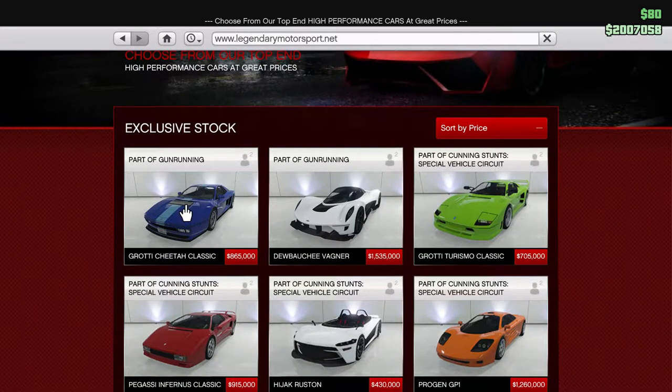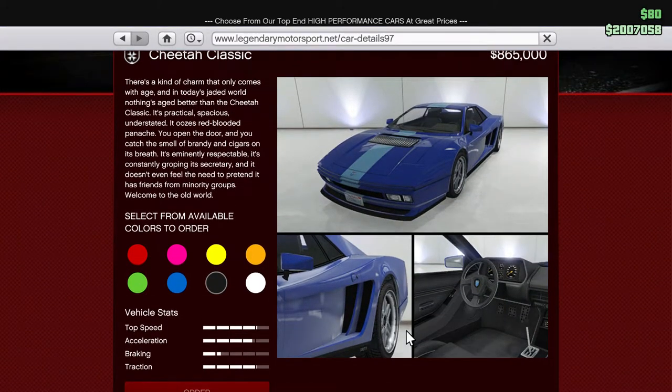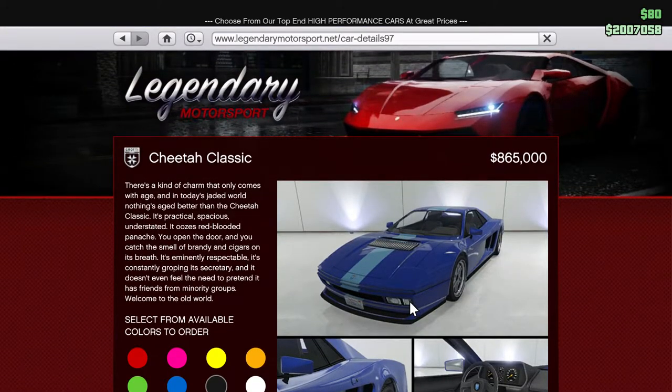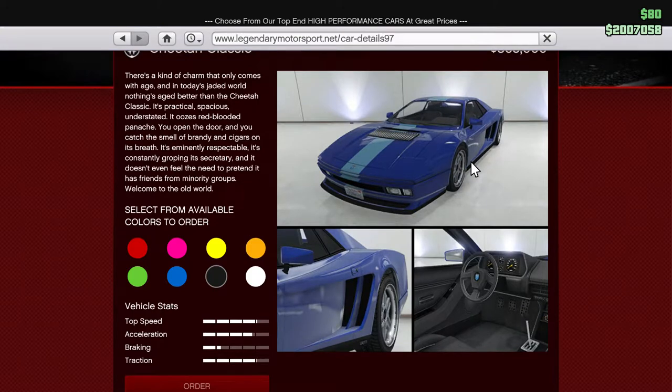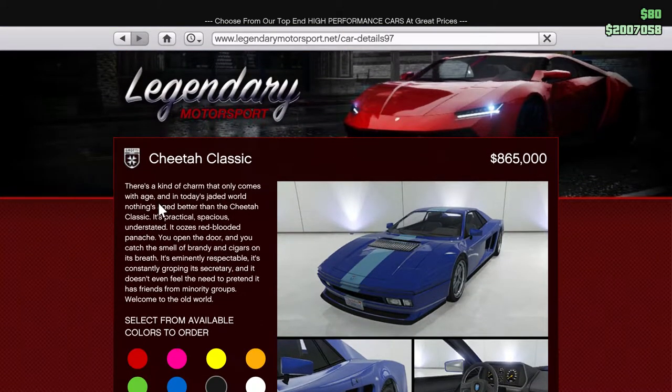Let's have a look at the Grotti Cheetah Classic. Another pretty funny description, as many of them do. It's a great looking car - instantly looks like the old Ferraris, reminds me of San Andreas and Vice City. Some people see it as a Ferrari Testarossa, but it's also got hints of what would be known as a Ferrari 512 BB - Berlinetta Boxer - kind of a race car from back in the day. The Cheetah Classic is 865,000. The description reads: 'There's a kind of charm that only comes with age... welcome to the old world.'